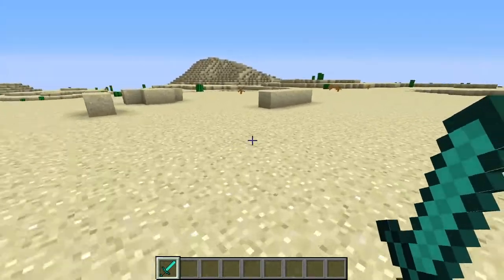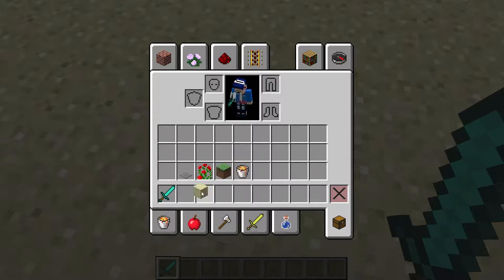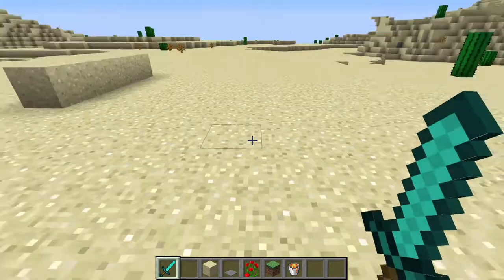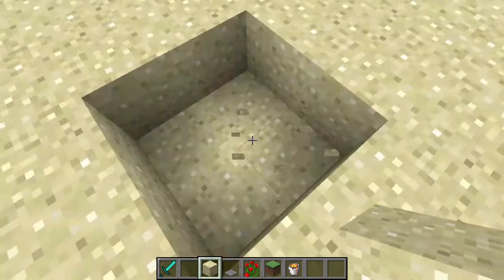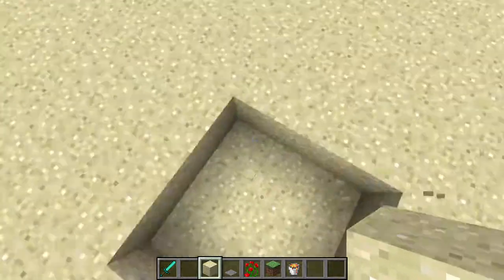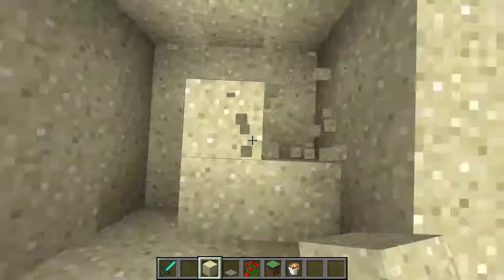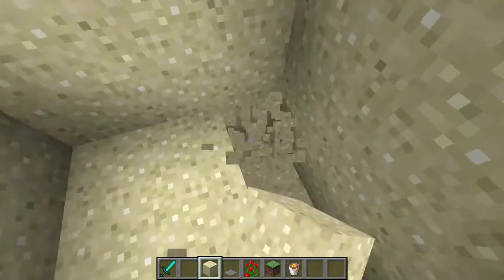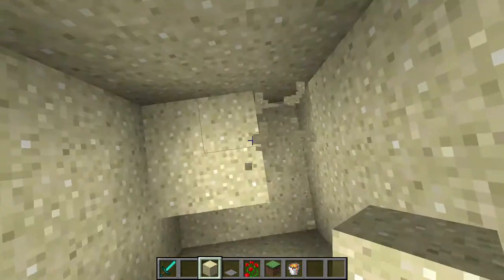So this is a basic sand trap. You don't need to be in creative, but I highly suggest it if you're able to do that — unless you're on a server, in which case you can be an admin. So what you're going to do is dig something as big as your desired square. It doesn't have to be a square, but I'm going to do 3 by 3 by 5. That'll be good.